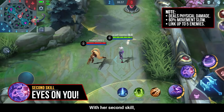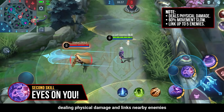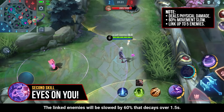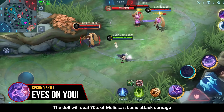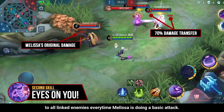With her second skill, Melissa throws her doll to a target location, dealing physical damage and linking nearby enemies for up to 6 seconds. The linked enemies will be slowed by 60%, decaying over 1.5 seconds. The doll will deal 70% of Melissa's basic attack damage to all linked enemies every time Melissa does a basic attack.